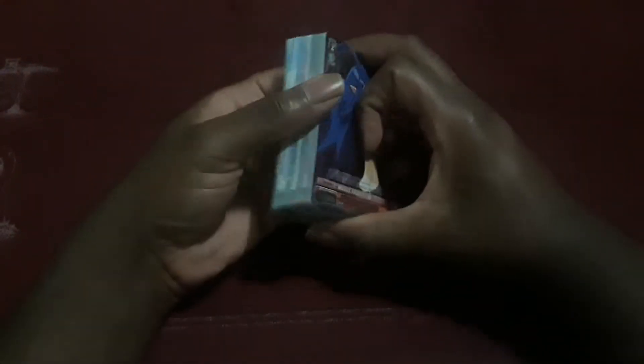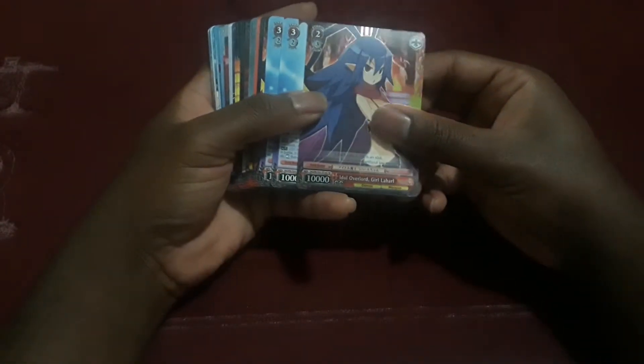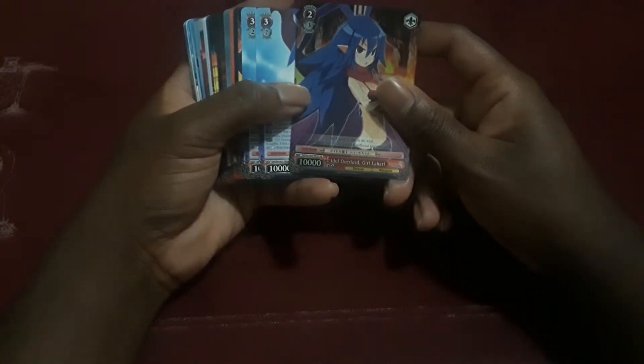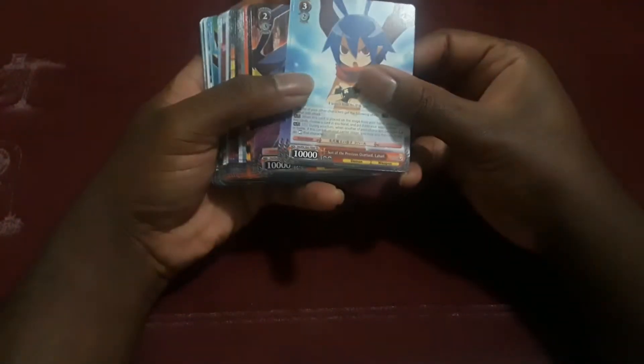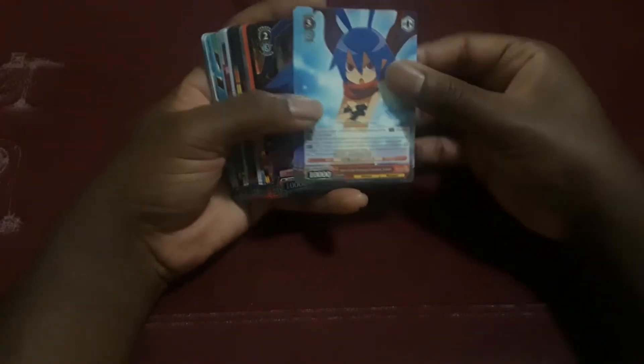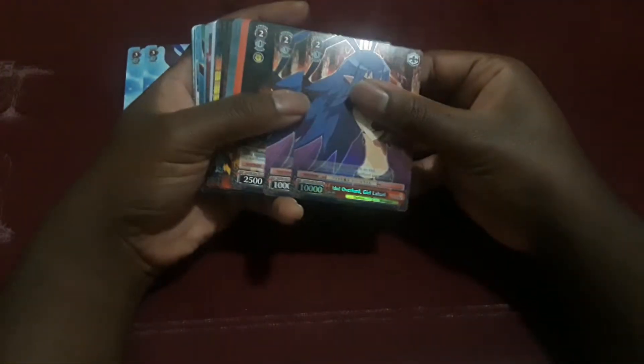So this is the trial deck. Trial decks — every deck consists of 50 cards, no more, no less. And when you get a trial deck, you get the holo card of whatever character is on the front. For this instance, it is Idle Overlord Girl Laharo. Then you have various cards to follow behind her. So I have two copies of Son of the Previous Overlord, Laharo. Then I have two copies of Idle Overlord Girl Laharo.